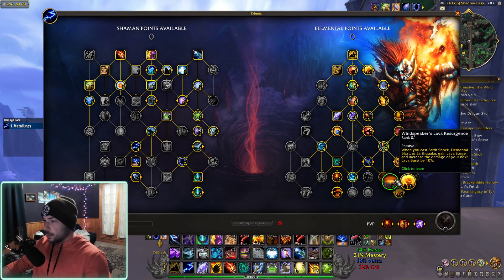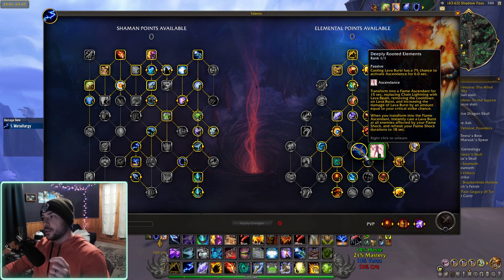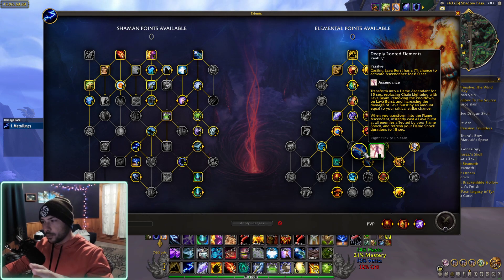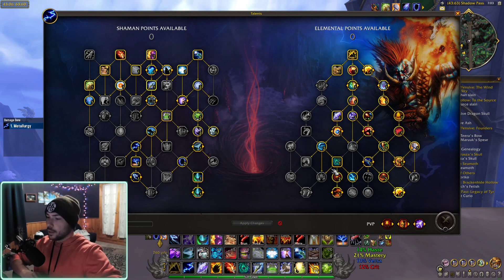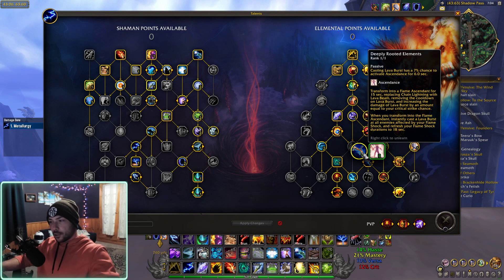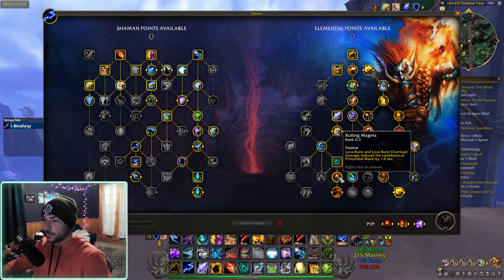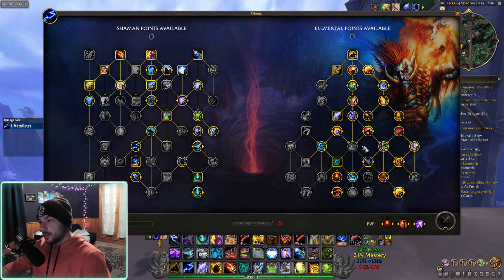I'm going to be popping out a lot more Fire Elementals, and also Deeply Rooted Elements — when it procs, it spews Lava Bursts at every target. The reason I really like this in Battlegrounds is because you'll have tons of Flame Shocks out. When you use Primordial Wave, you get a whole wave of Lava Surges and Lava Bursts firing off. And if Deeply Rooted Elements procs, you get another wave — and this keeps reducing the cooldown because so many Lava Surges and Lava Bursts are going out. It's pretty insane, and I have a lot of videos showcasing this in Battlegrounds.